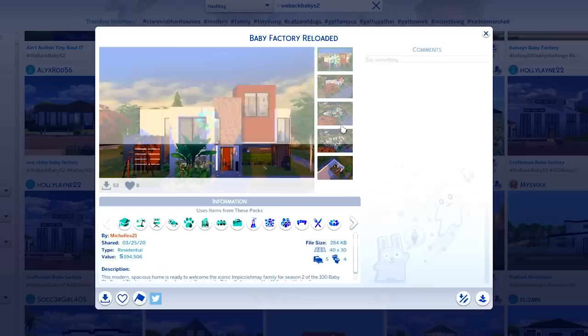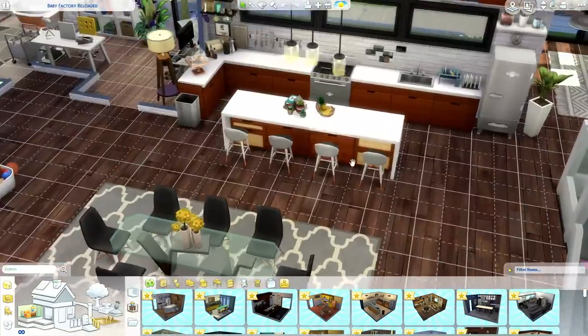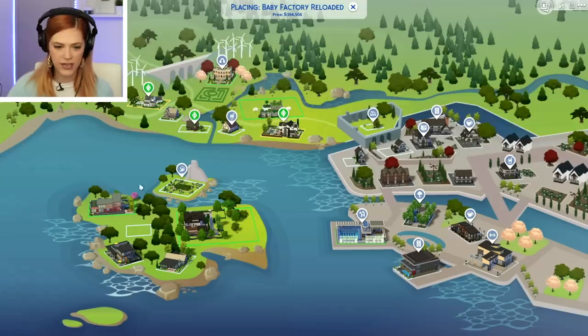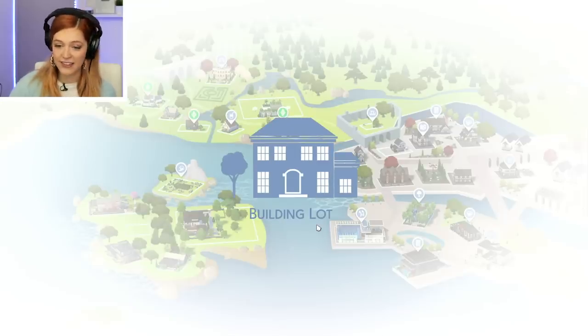So which home has won my heart? I honestly feel like the Baby Factory Reloaded has all the things that I want — a lot of personality, really cute build, really easy to move around, pretty spacious but still very homey. I think that's what we're going to go for. I think the Baby Factory Reloaded is going to go here on this island. The Impiccishmay family is upgrading — they're going to live on an island now. I think this is cool.